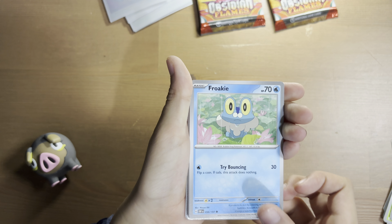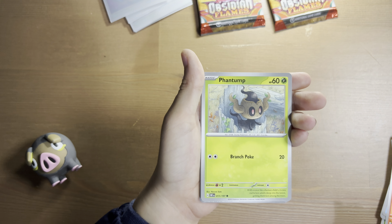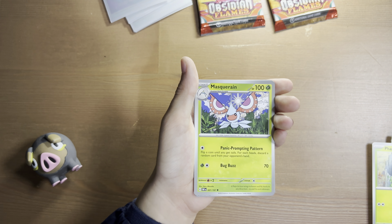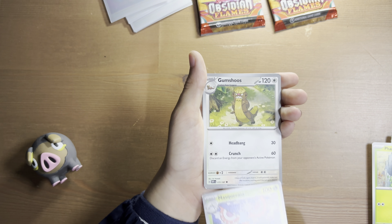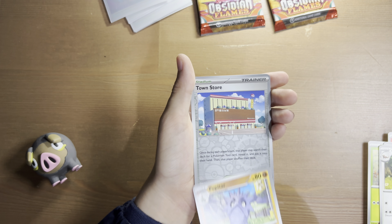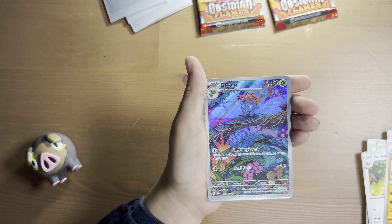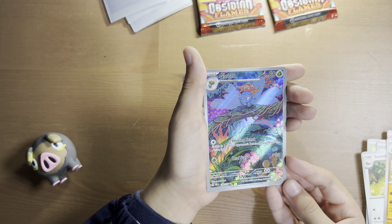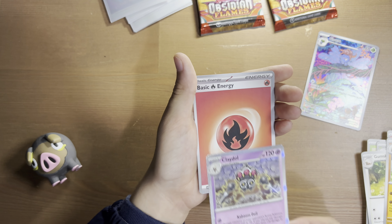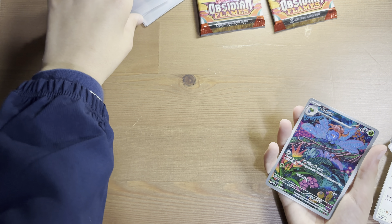Frokey, Vulpix, Fantomp, Tynamo, Masquerine, Gumshoos, Pubitar. Reverse Hollow Town Store — ooh, Illustration Rare Gloom! And Hollow Claddle with a basic fire energy. This is incredible, ladies.